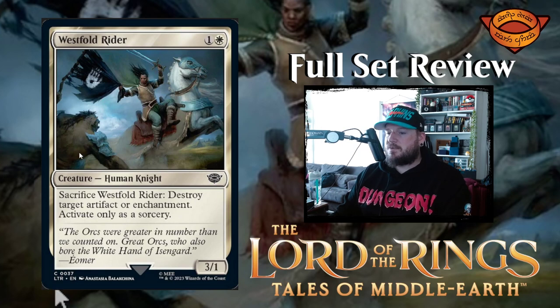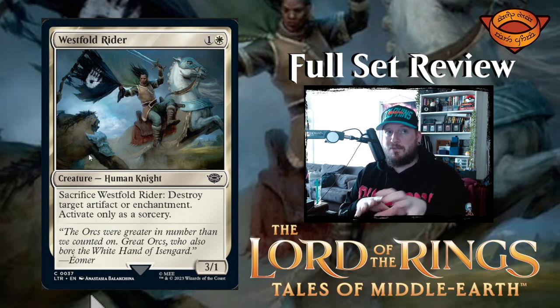Westfold Rider is next — one and a white for a three one human knight creature. Sacrifice Westfold Rider: destroy target artifact or enchantment. Activate only as a sorcery. I like that. Usually you only get one or the other — destroy target artifact or destroy target enchantment. This one does either or, which is pretty good. It's also a three one for two mana, which is a trade I would make pretty much any day. I'd rather have a three one than a two two. I'm not upset at three one.